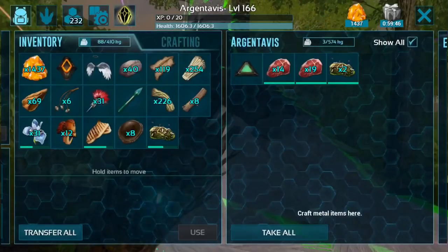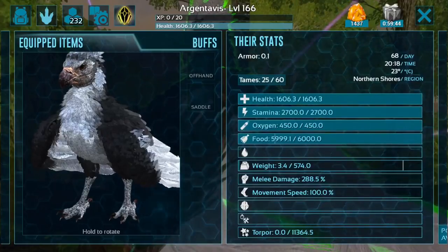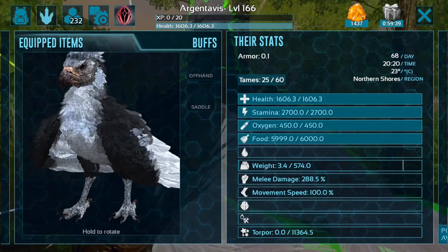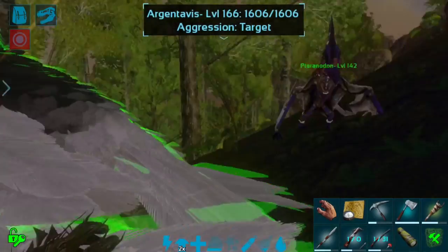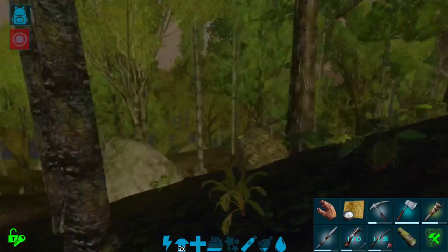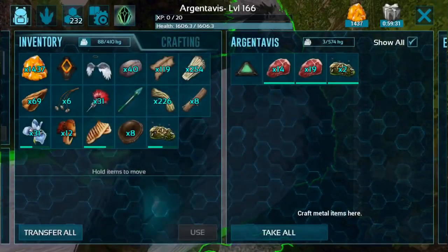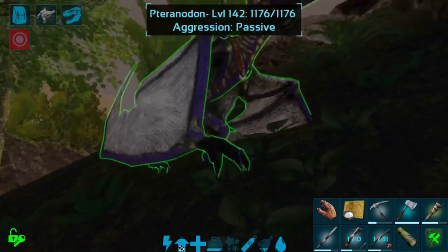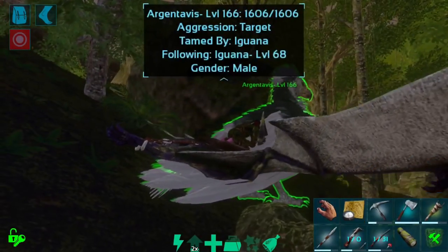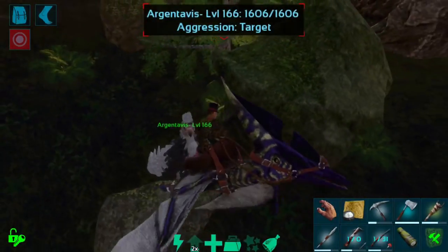A 166 RG is still okay, and it actually came out with 574 weight. Definitely not as good as it could have gotten, but it's not bad for a starter RG — it's going to be great. I'm just happy that we have one at all, honestly. I will probably be looking for a better one at some point, but this will do just fine.